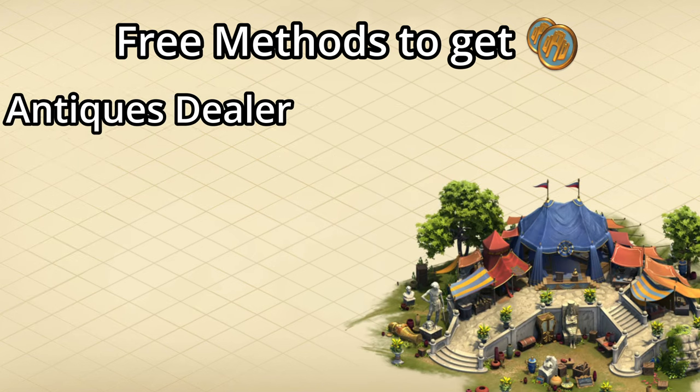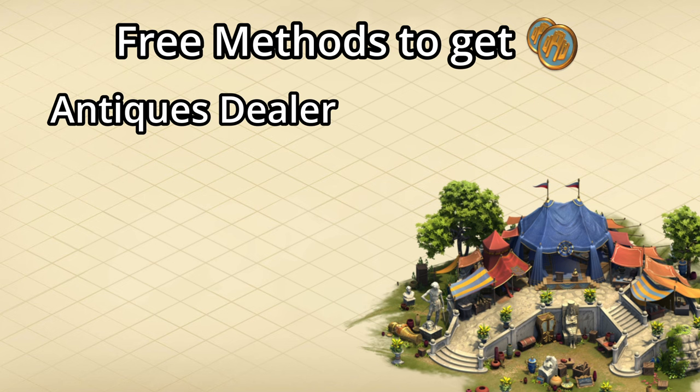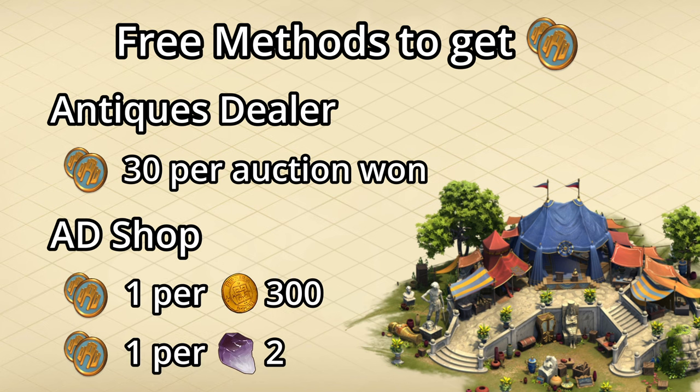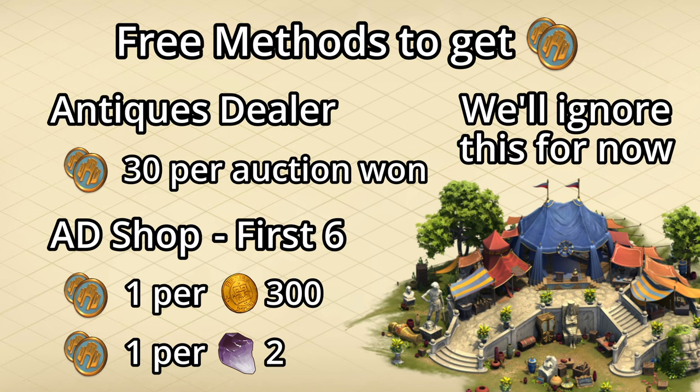Lastly, you can get castle points by spending trade coins and gemstones in the antiques dealer. You get 3 points for every auction that you win, and a small amount of points for each item that you buy. You get 1 point for every 300 coins or 2 gemstones spent, rounded down. However, only the first 6 purchases per day are worth castle points. Since the antiques dealer offers are usually not worth it, and auctions can be costly to win, we'll be ignoring their contributions for right now.